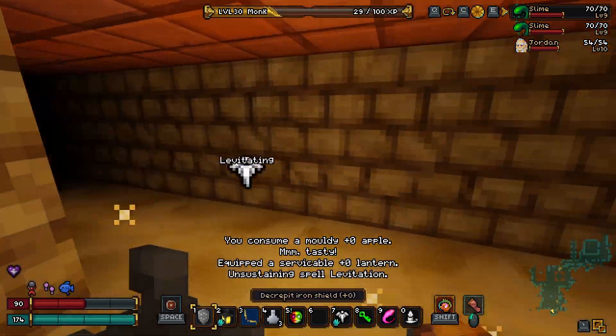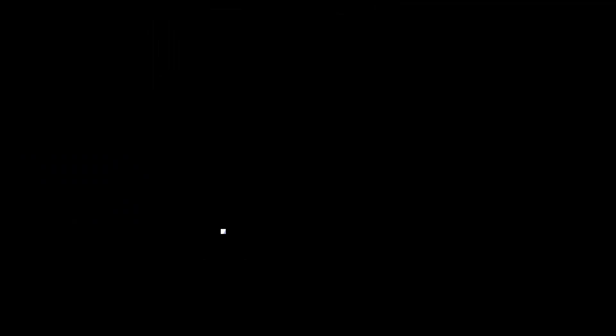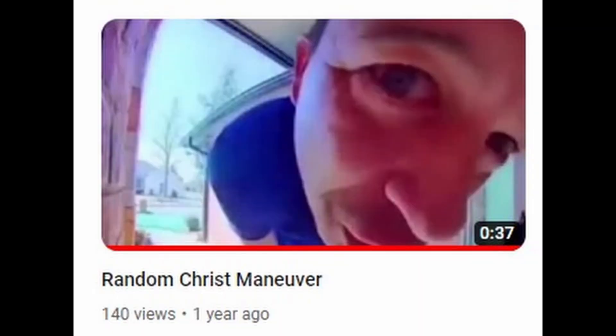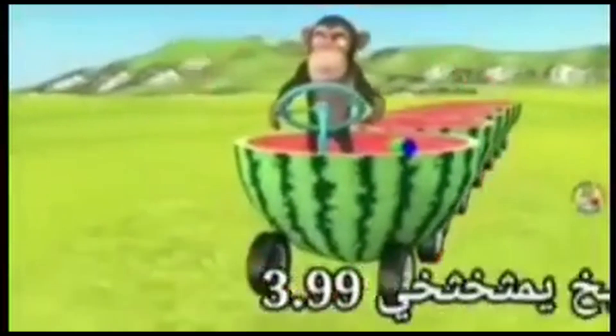Now before I go, I must announce something. When this channel hits 500 subscribers, which it's close to getting, I will be opening up the Willis cord. That's right — you can talk to the guy that made the classics such as Random Christ Maneuver and Average Fed. You must feel elated. It will be public, no paywall. Yeah! YEEEAAAAAAA